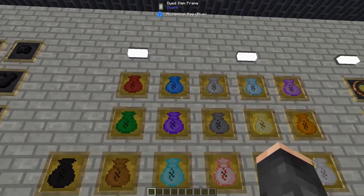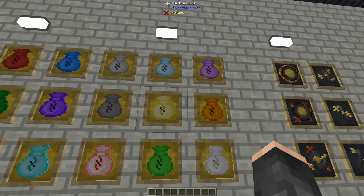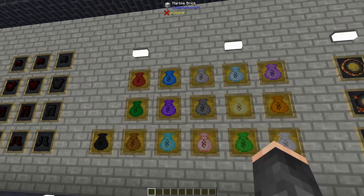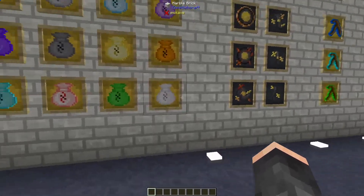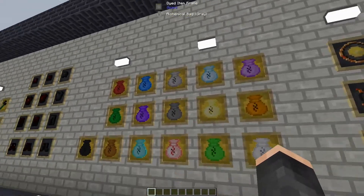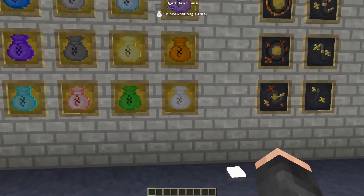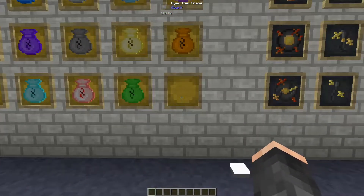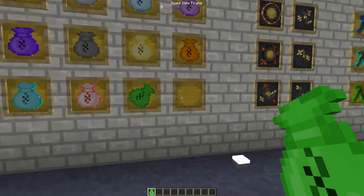Next up we have varying colors of alchemical bags. These are basically your normal backpacks - very useful just to store a whole lot of items. They have a decent amount of inventory space, and as you can see when opened, there's tons of space to place stuff in - super useful.